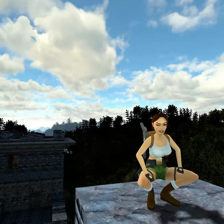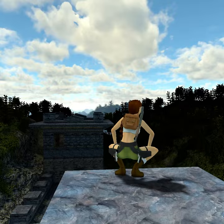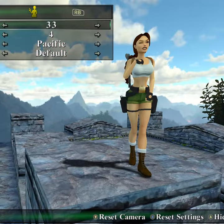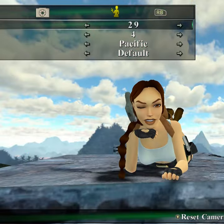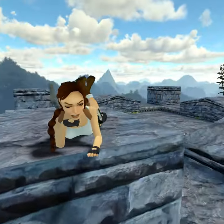Hello everyone, this is Kasumi, and this is Tomb Raider Remastered. There's a photo mode updated with new poses, and those are hidden, but you can unlock them with a simple text editing.